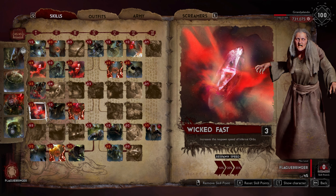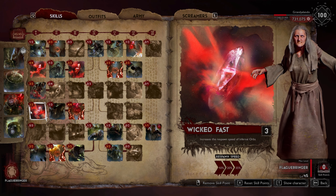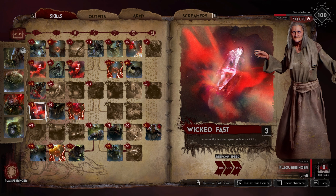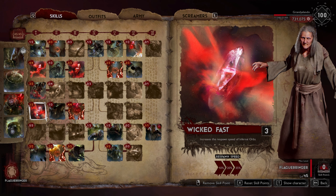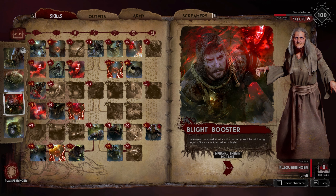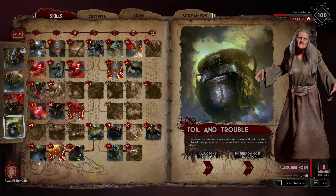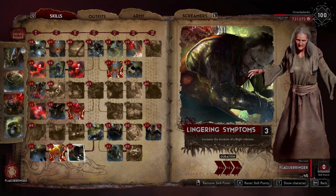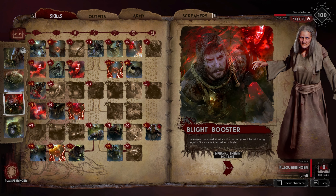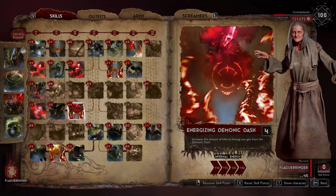Wicked Fast increases the response speed of the infernal orbs by 35%, because sometimes you go around collecting infernal energy and then they're gone for quite a while and you start doing nothing - this can be pretty nice. The puppet also has Immunosuppressant for extra blight infections, which means you get more infernal energy from Blight Booster per passive. Lingering Symptoms increases duration up to 15 seconds, applying the blight booster for even longer, so it's almost like you're constantly on the objective. Energizing Demon Dash gives more infernal energy.